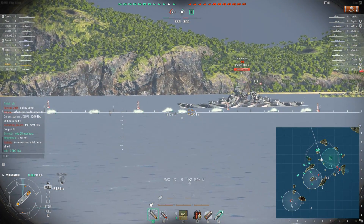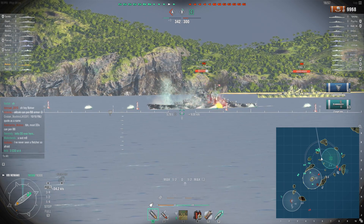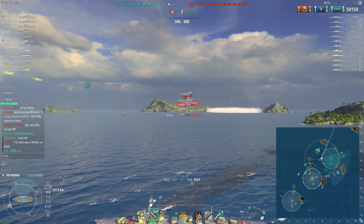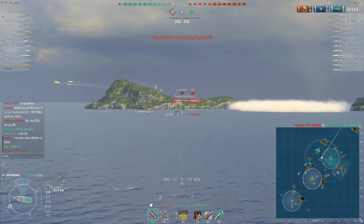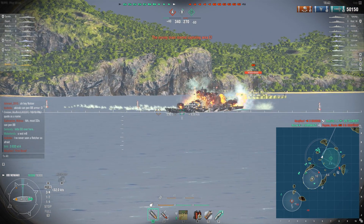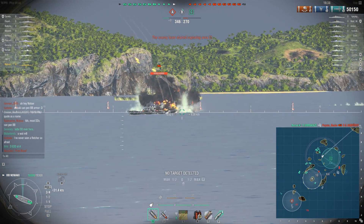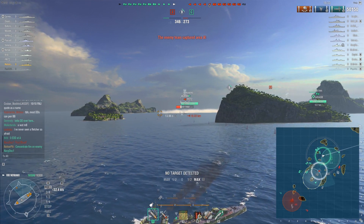Three torpedoes hit and cause a flood. Obviously he's going to stop the flood from occurring. The friendly Shimakaze has caught him out and he's going to kill him. And just like that, a tier 10 battleship is gone — not even four minutes in, three minutes in — and we've already gotten a huge advantage over the enemy.